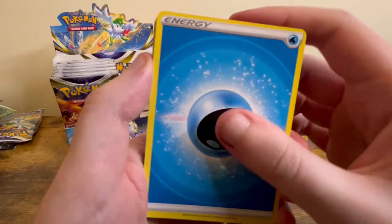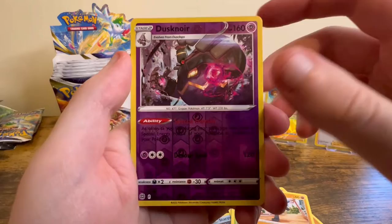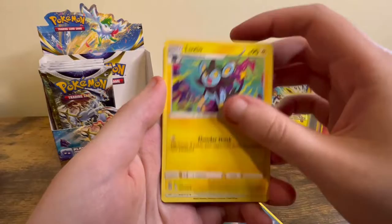Four from the back: Water Energy, Pot Helmet, Exeggutor, Frenzy Plant Galar, Staryu, Froakie, Sawk, Cherubi, Riolu, Dusknoir, and Moltres Hollow.